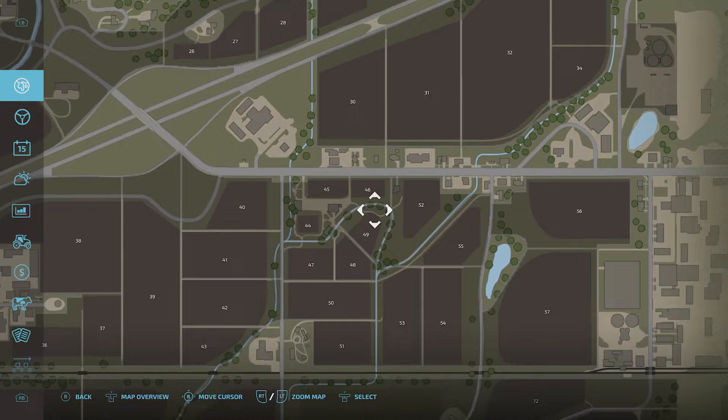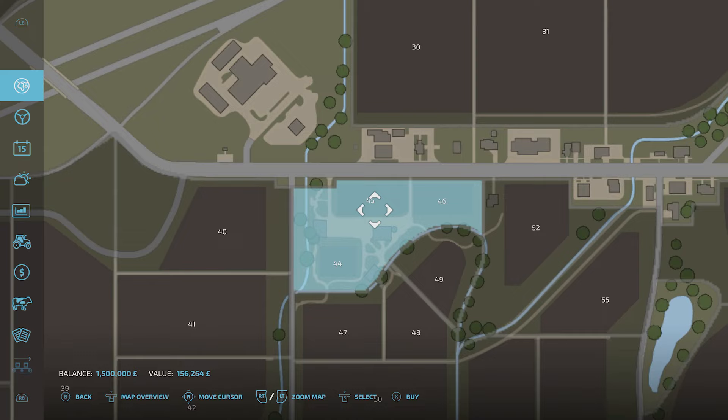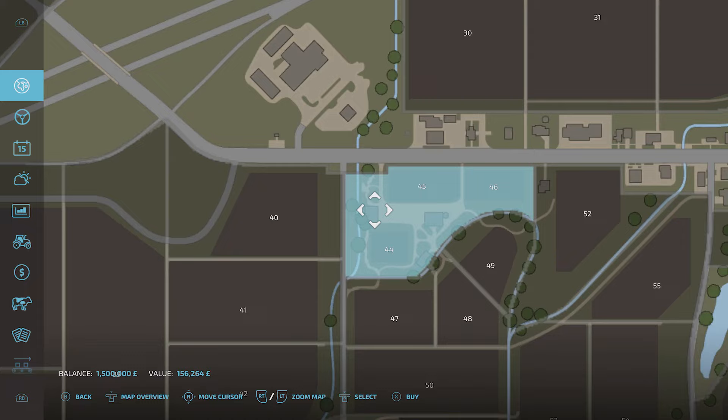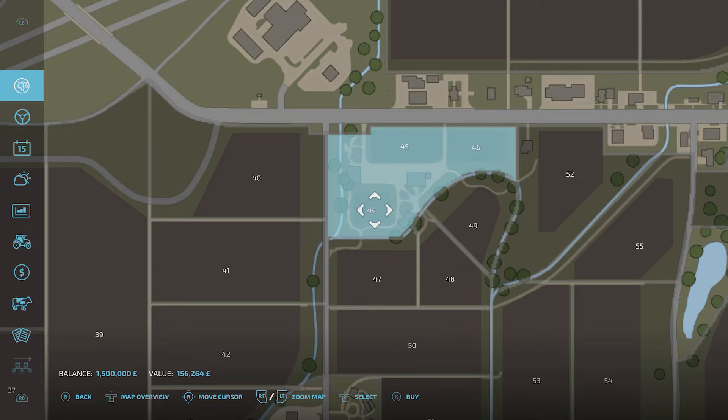Then anything you want to buy, you just press the right stick down on top of it. This one here is the starting zone, and it's special because you have three fields included and also a few outbuildings — the barn area and some other stuff over here. This one will set you back — if you look at the bottom left — 1.56264. One thing to point out: it's not so easy to sell this one if you make a mistake, because it has the starting buildings on it.